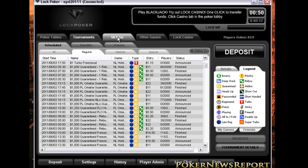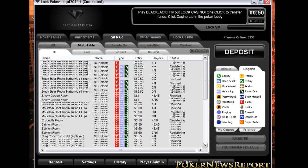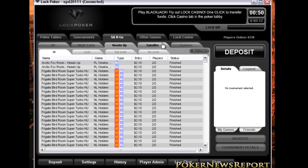For Sit-and-Gos, they have Multi-Table, Heads-Up, Satellite, and Custom formats. For Multi-Table, they have Limit, Pot Limit, and No Limit. The same betting structures apply for Heads-Up, Satellite, and Custom.